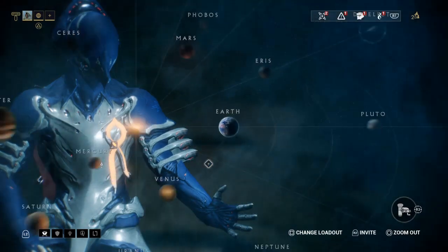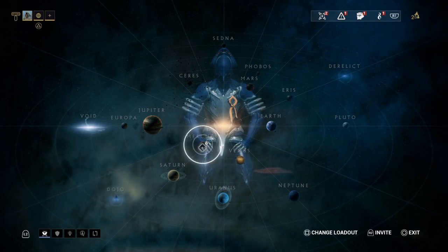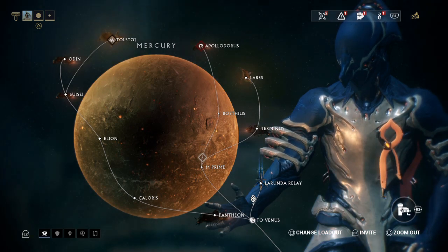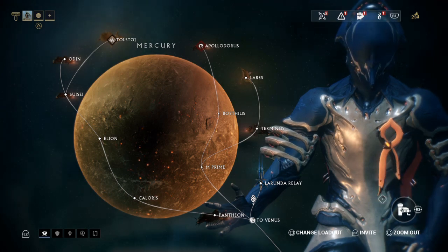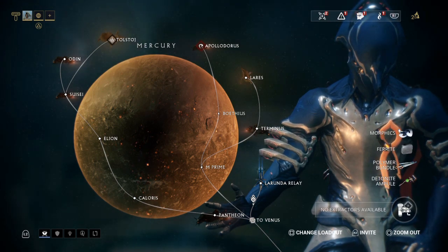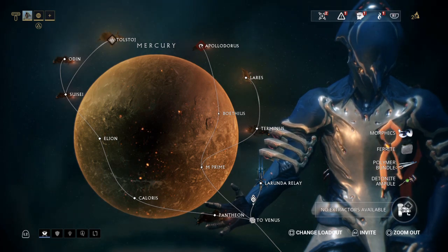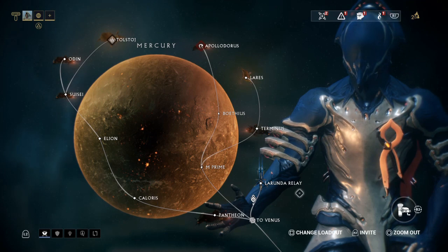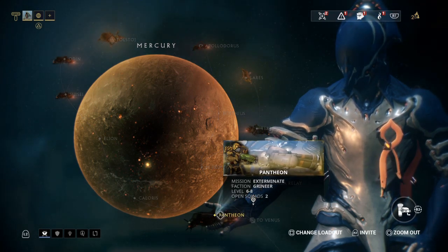The other option: when you are able to unlock Mercury, if you check the planet you will see that these four resource items can be found there, and Morphics is one of them. I normally farm Morphics on the Pantheon mission on Mercury because it's the lowest level one.